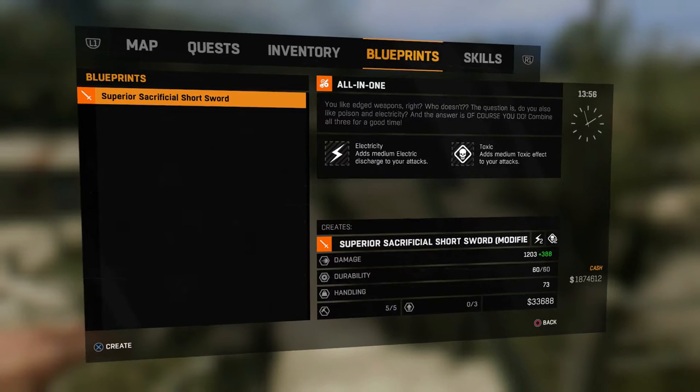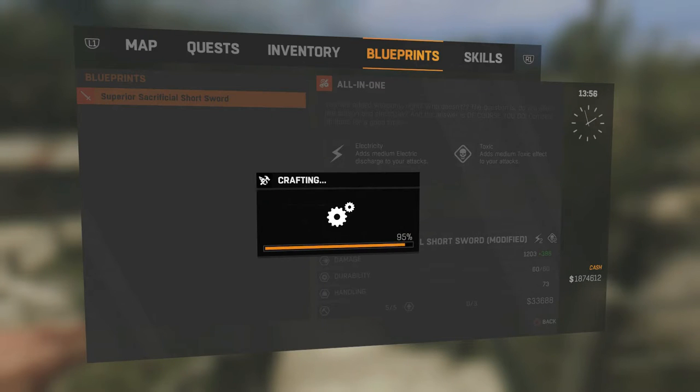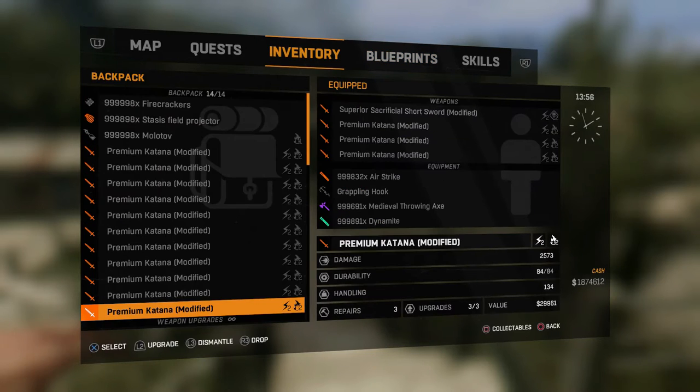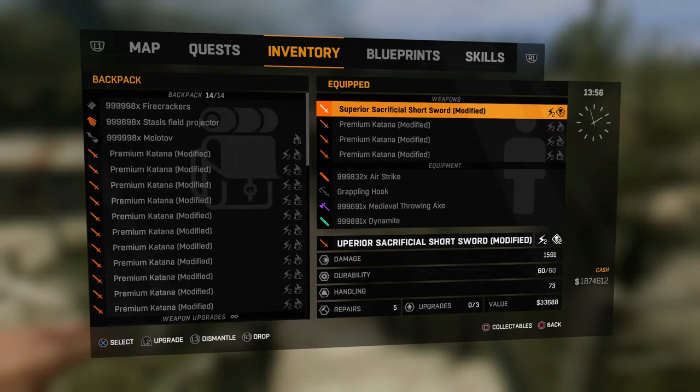Alright, there's the all-in-one blueprint. It adds 388 damage to the base damage of 1203. Let's create it. Going into our inventory, the damage is now 1591 — almost 1600.